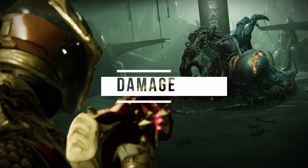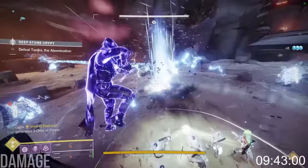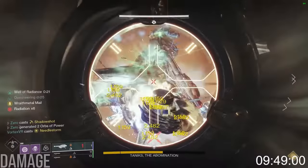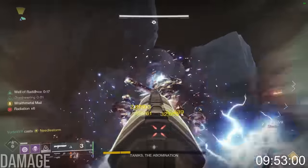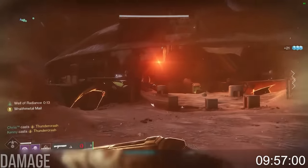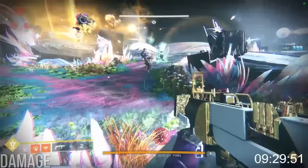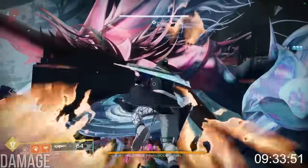Let's talk damage. Before we go any further, let me make one thing clear. Even if Gjallarhorn didn't exist, rockets are still by far the most dominant DPS option in the game. With no Pack Hunter present, a pretty standard Izzy Slug Apex DPS rotation does about 167,000 DPS.